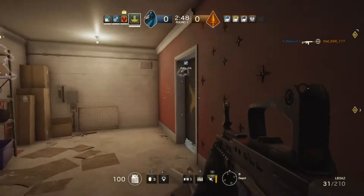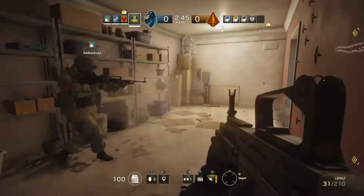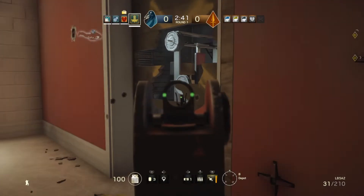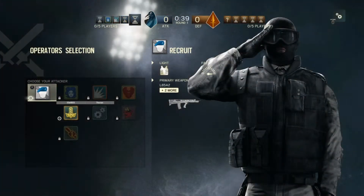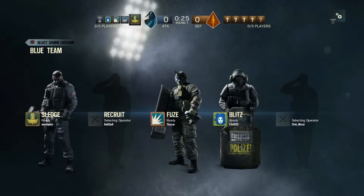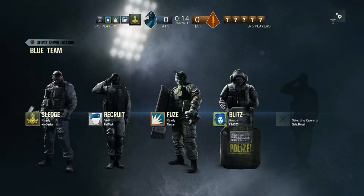Different classes can be used for either attacking or defending — there is no class that does both. If you do not have any classes purchased, there is a default one you can use. The reason for the default class is that when you join the match, you choose your class before the round starts. However, someone else can choose that class before you, locking you out of it, so if someone uses the only class you've purchased, you have the default to revert to.